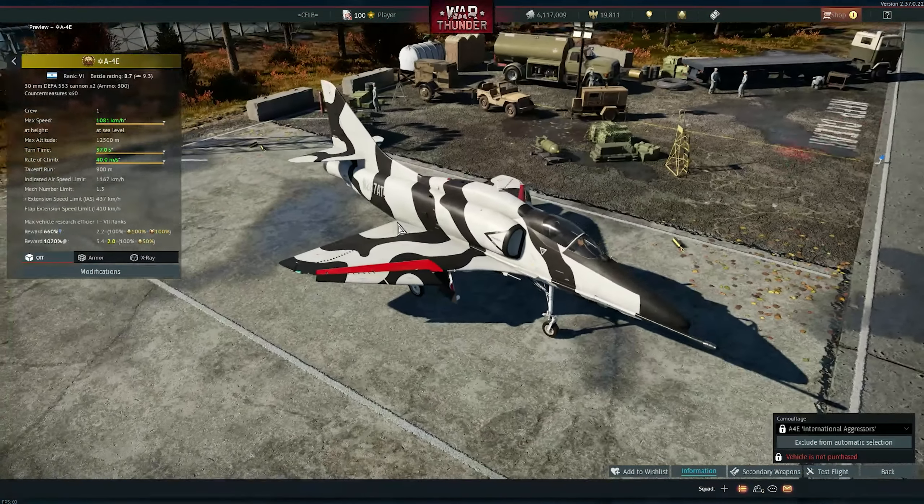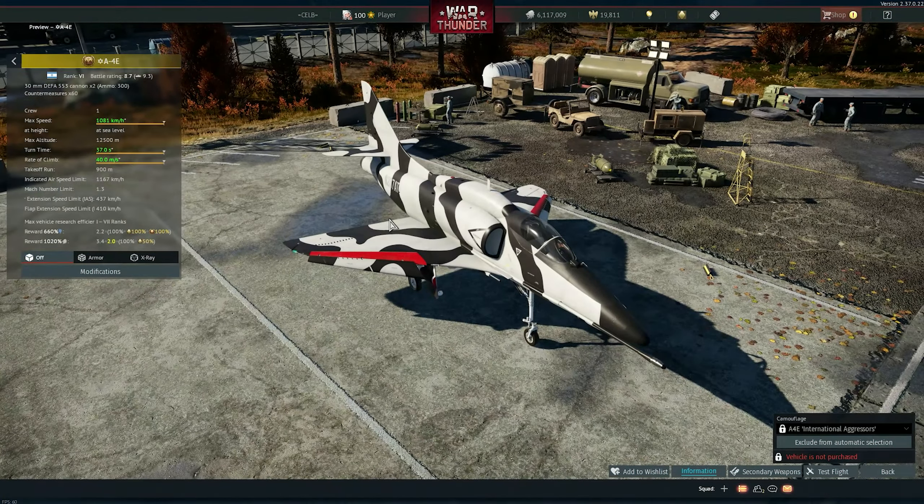Very very cool skins overall. My favorites are the one for the SU-27 and the SU-25, but the F-15C one is also very very cool. Let me know in the comments if you like any of them or if you're not going to buy anything. I'll see you guys on the next one — bye!